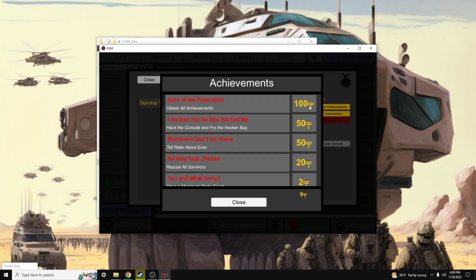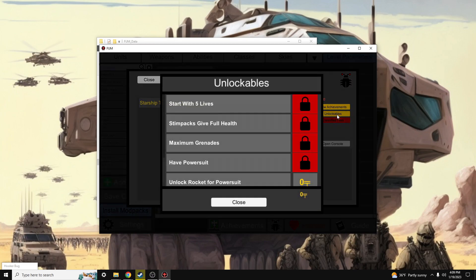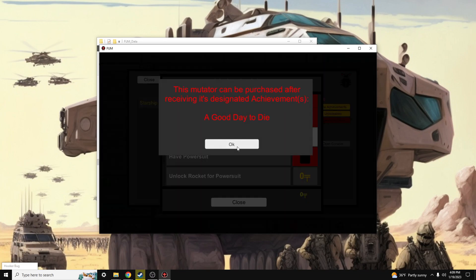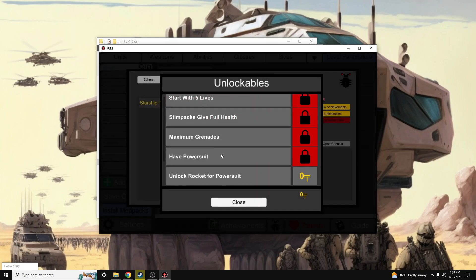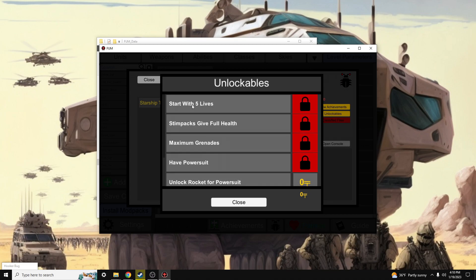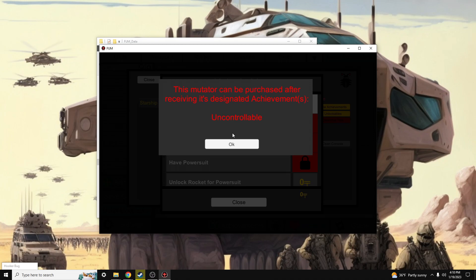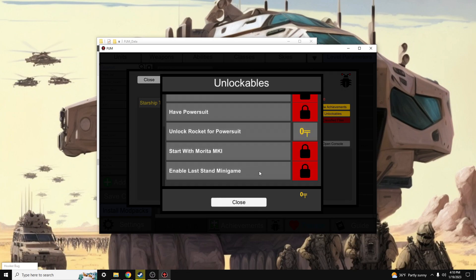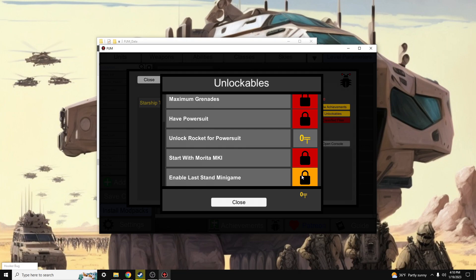We have items over here on the right called circuits for the circuit economy. For any given scenario you can earn circuit points, and after earning an achievement you'll get circuit points that you can then spend on unlockables and mutators — think StarCraft, where you have different mutators to change the scenario. Some mutators include new power suits, max grenades, and more lives for the mission. You must complete objectives and earn achievements to unlock and spend circuits on these mutators for increased replay value. This also allows you to unlock a whole different game mode.